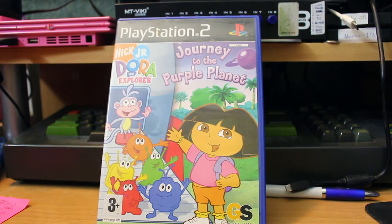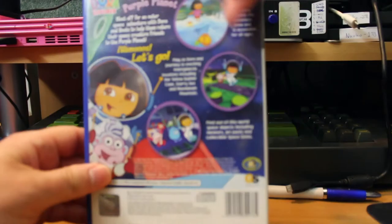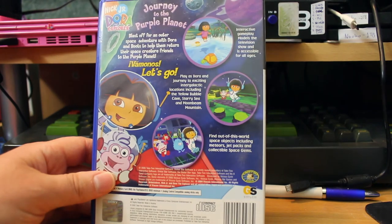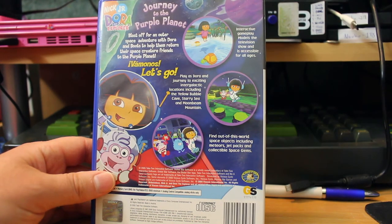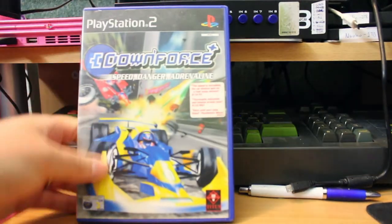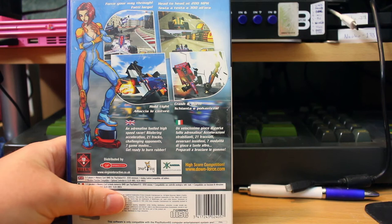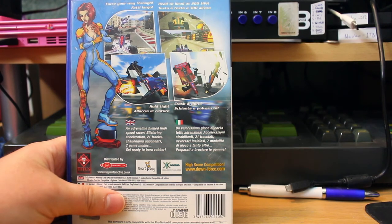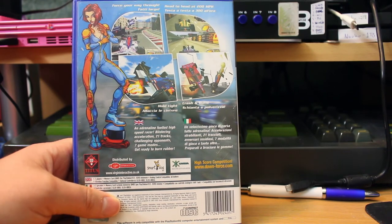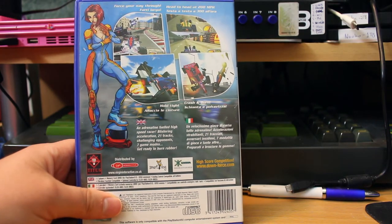Dora the Explorer: Journey to the Purple Planet — there is another Dora the Explorer game but I don't have it yet. It's a kids' 3D action platformer. I wasn't massively enamoured with it, but it's functional, it works. Downforce — speed, danger, adrenaline — it's a fast racing game. The woman on the cover is basically there for sex appeal, but the game itself is actually a racing game. I didn't mind it — it's not the best racer, but it's not bad.